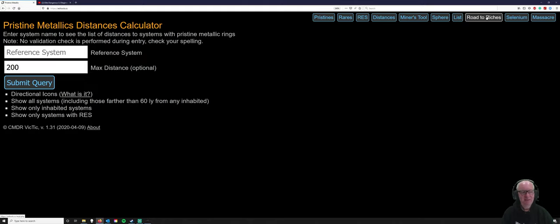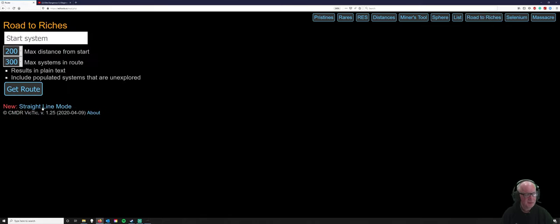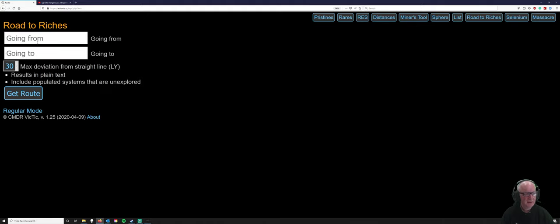We're on Road to Riches and we'll click on that. We'll go to the new straight-line mode, going from and going to. I want to go to Julio Dino — I'll show you how it's spelt — because there we should hopefully get our 2A frame drive and 2A scoop, which will enable us to go anywhere we want. So we're on Zeta Triangulus Australis and we want to go to Julio Dino.